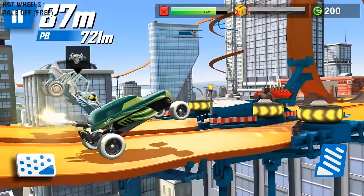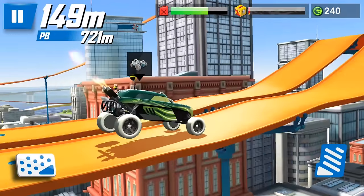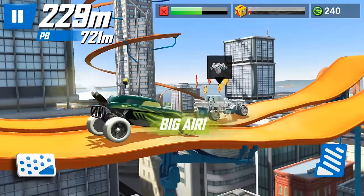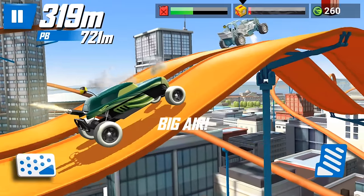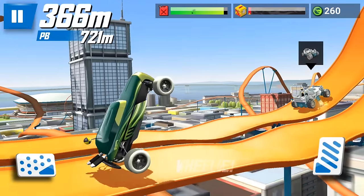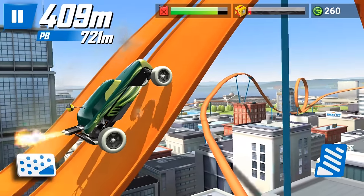Next, we have Hot Wheels Race Off. The game sees you driving a toy car down a toy track. There are jumps, there are lumps, and there are loops. And to get through them, you've only got two controls. Tap one pedal to accelerate, and tap the other to brake or reverse. When you're in the air, you can tap the brake to tilt one way and the accelerator to tilt the other way. And you've also got a fuel gauge that you need to keep an eye on.